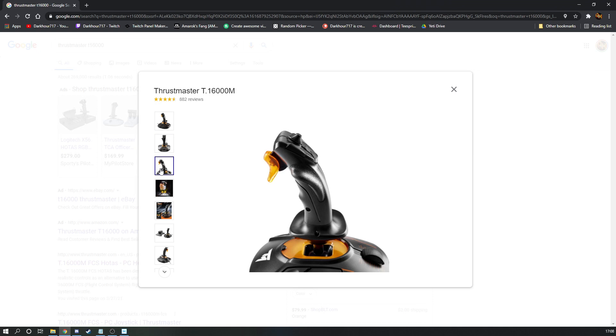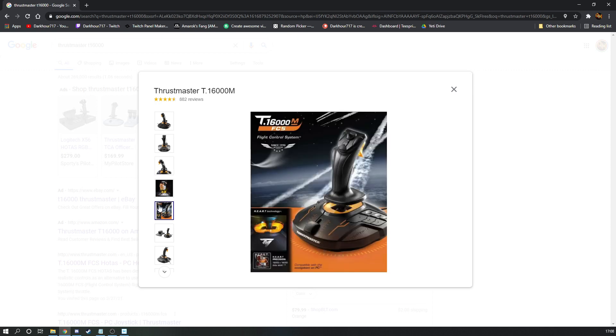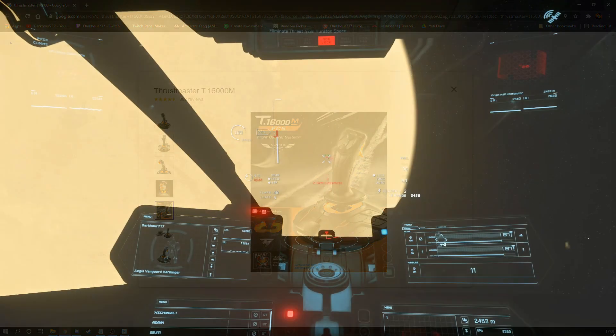Also, depending on the model, if it has a non-weighted base, it may require you to keep your hand on it to keep it down on the desk, which can be a real pain when you're trying to fly your ship around.